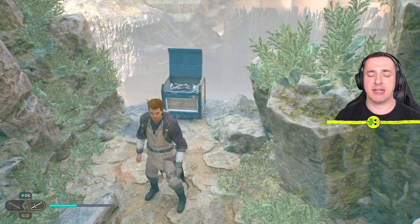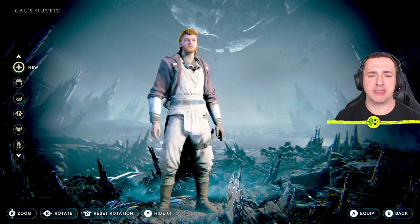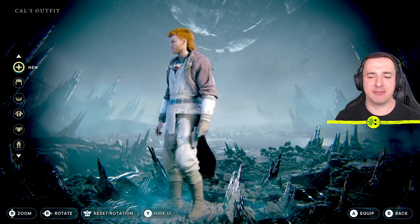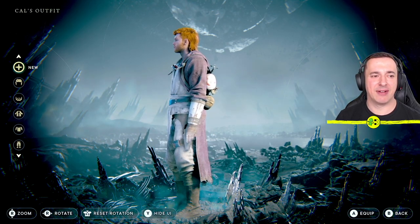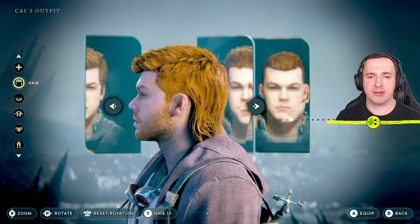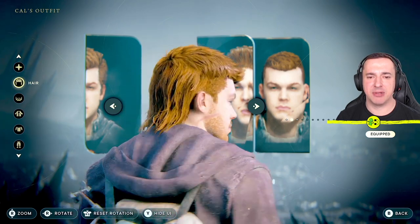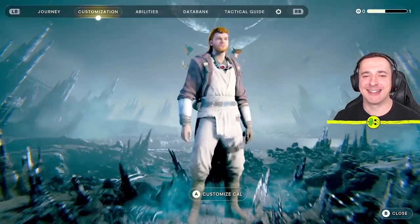Now if you want to equip that, use your menu button or whatever button brings you to this area here. You can see this is what the mullet looks like — it's beautiful as you can see. So if you want to have a little look at that, we can apply it to the hair. Flick through our different hairstyles until we find the mullet, and there it is in all its beauty. It's a real lovely look for Cal.